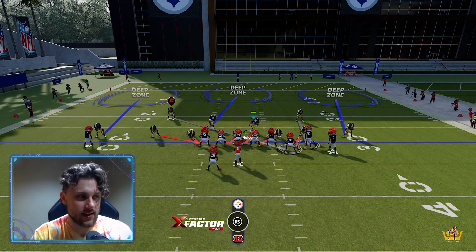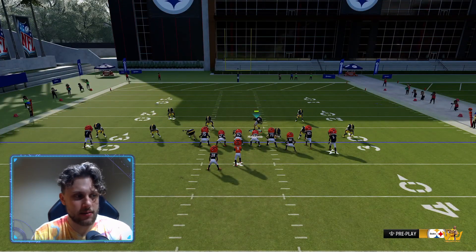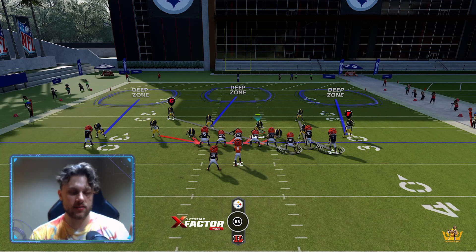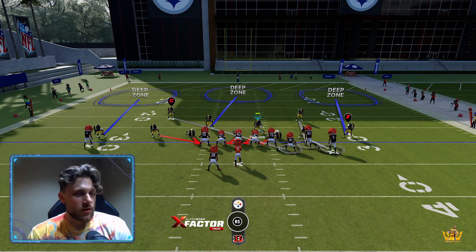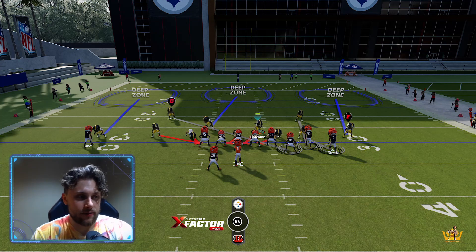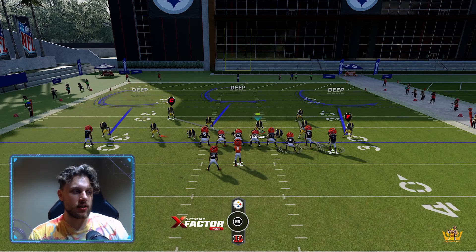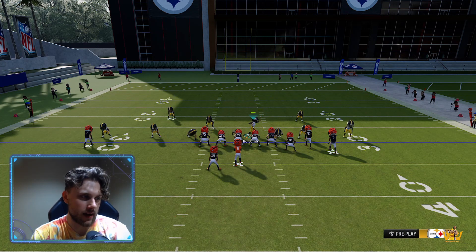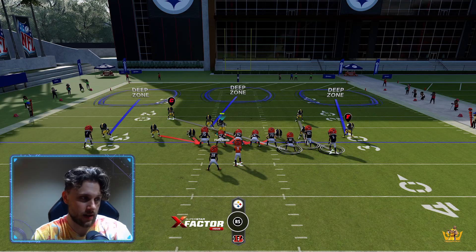This is kind of the base set. Against bunch, I like to man up that blitzer on the outside receiver if they start spamming verticals and stuff like that. Basically, if a cross comes across the field, you can user over here, user the running back, and you're going to get heat from that blitzing DB on the left.